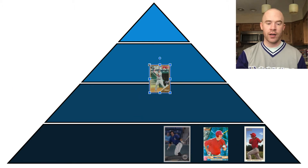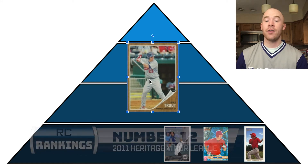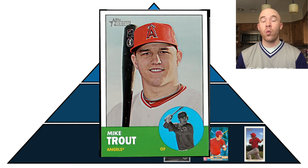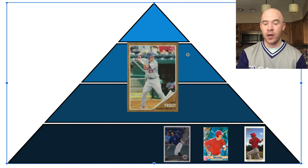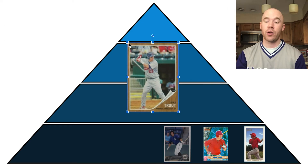Number 12 is the 2011 Heritage Minors Mike Trout. I think this card is underrated and really undervalued. He does not have a 2011 Heritage Rookie card, and his 2012 Heritage is probably worth more than this minor league card, even though technically this one is more of a rookie. I understand this one isn't in an Angels uniform, but it came out his rookie year and it's a pretty good pose — very similar to his 2009 Bowman Chrome autograph. So I think this one's underrated.